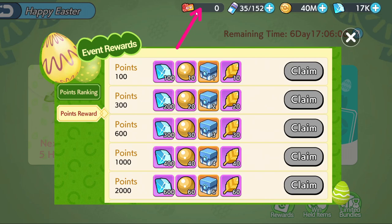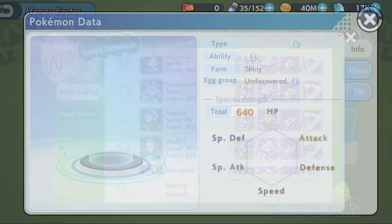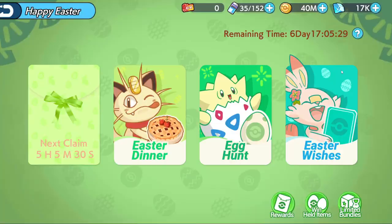Look at the points ranking — we have Hoopas, we have Zekroms, but sadly we have Landorus again. Hoopa, Hoopa, Hoopa — the first Hoopa in existence. We will take a look at Hoopa in a bit. Remember we also have free stuff going on, so in about five hours you can claim diamonds or something like that.